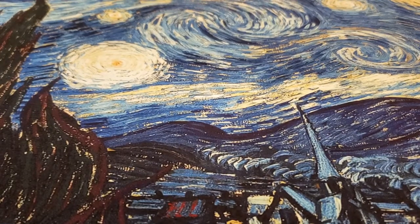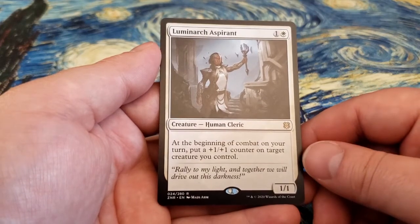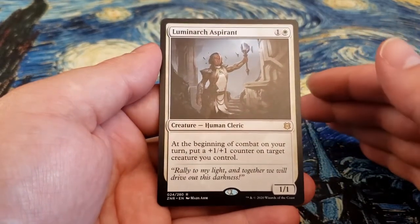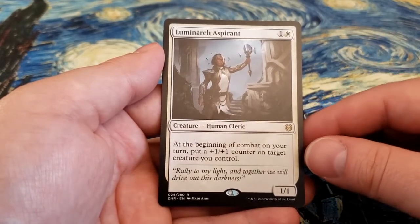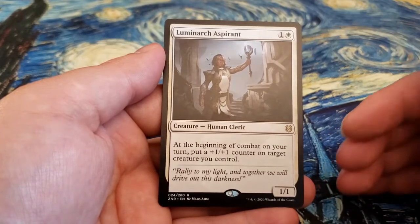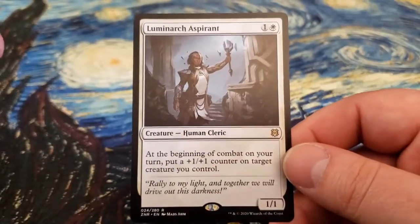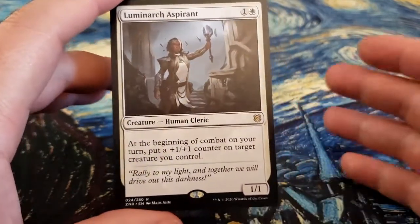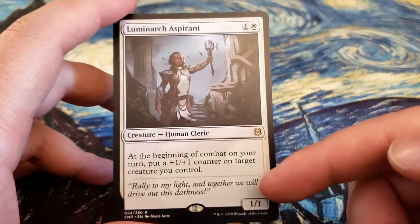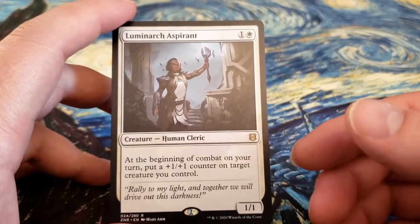The very first step in the Combat Phase is the Beginning of Combat Step. It's similar to the Upkeep Phase in that it's not always going to have abilities triggering during it. For example, this card says 'at the beginning of Combat on your turn,' so this would trigger during the Beginning of Combat Step. If this card was not in play, you would still move into that step — you just wouldn't receive any benefit from it. Just because you go into the beginning of combat does not mean you need to declare an attack to take advantage of this ability.